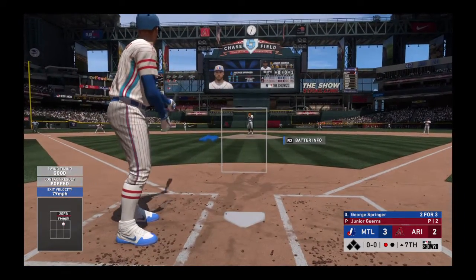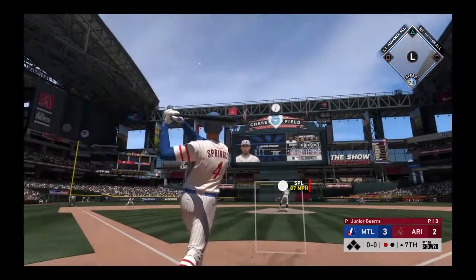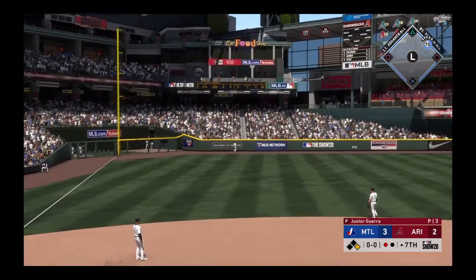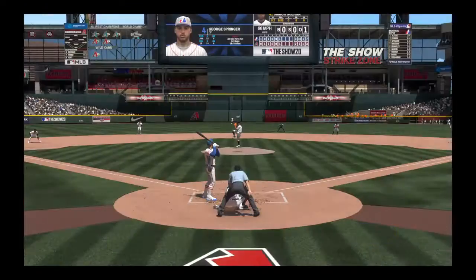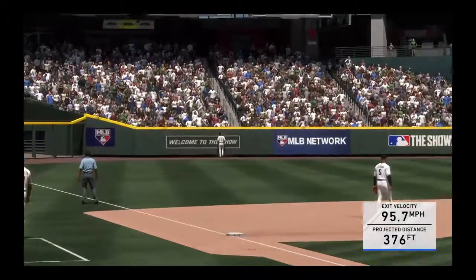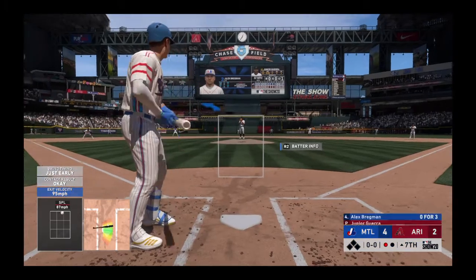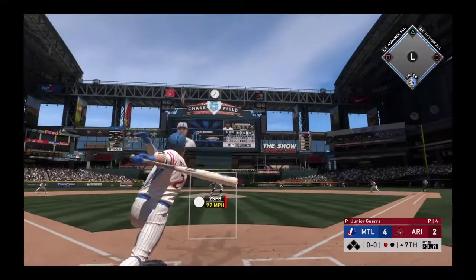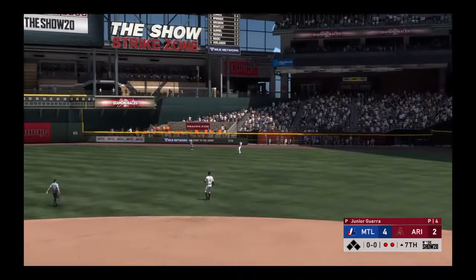In now George Springer — he homered earlier and is 2 for 3 to this point. First offering on its way — and he might have another one as this is hit high and deep out to left. And goodbye, this one ain't coming back! Second home run of the game right there — he is locked in at the plate. You hear so many of today's players talk about rhythm and timing — well, he is perfectly on time right in the heart of the zone. At the plate Alex Bregman — hit in the air to right field, Marte's after it, he's got it, a nice play there, two away.